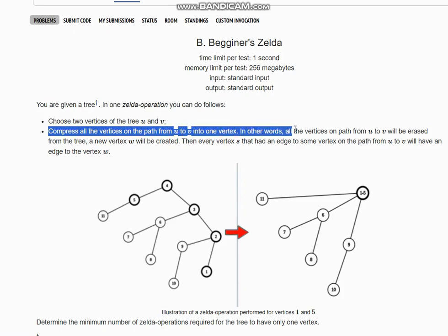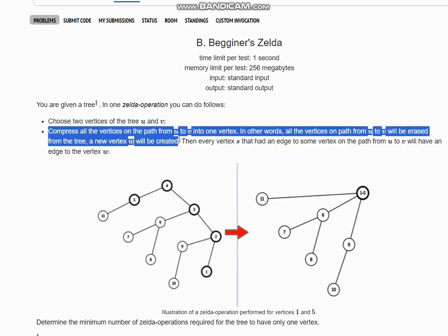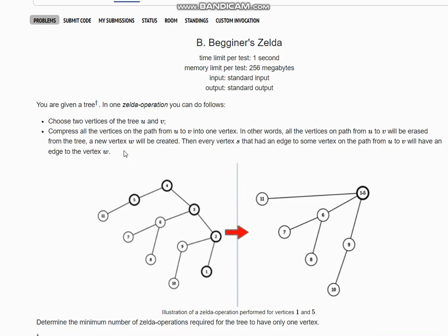In other words, all vertices on the path from u to v will be erased from the tree, a new vertex w will be created, and every vertex s that had an edge to some vertex on the path from u to v will have an edge to the vertex w.